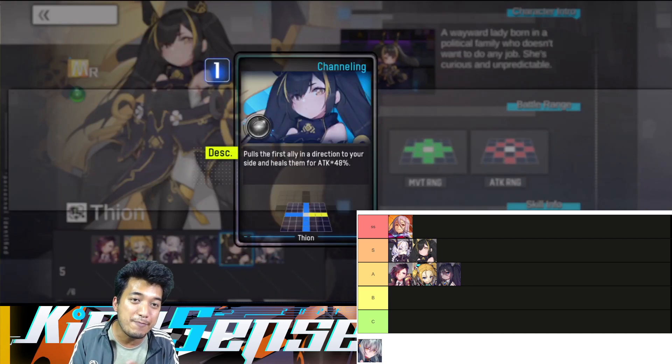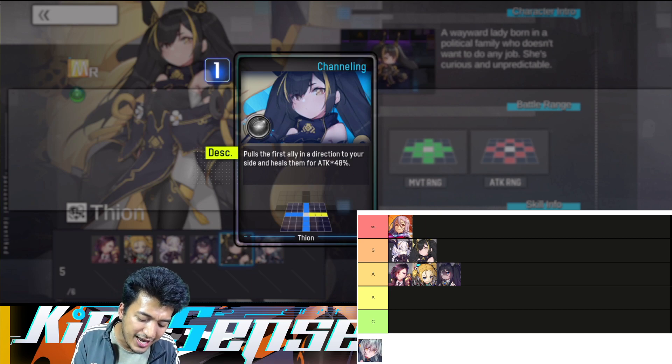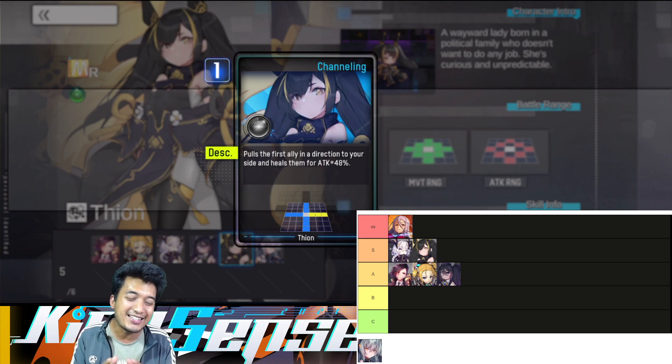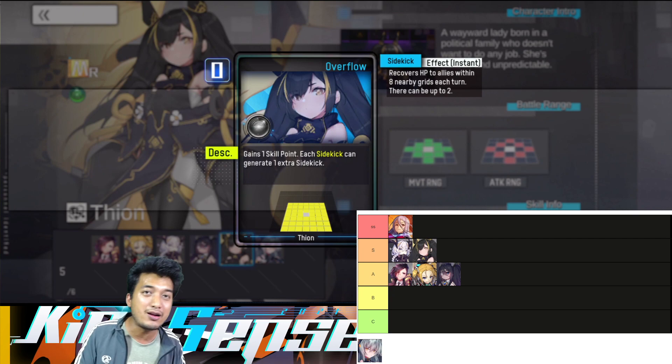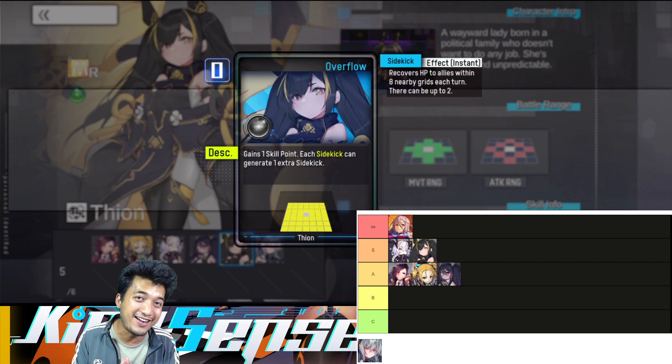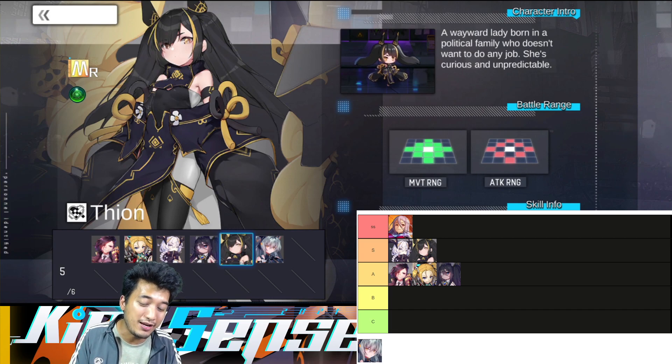Thanks to her second active skill, she can provide burst healing to a particular target, and she can also rescue allies — pulling the first ally in a direction to her side with channeling. If you use her second active skill in a very tactical way, it can provide a lot of statistical advantage in the battlefield, especially in PvP arena content. She also gains one skill point from her overflow, which allows you to keep using skills and turn the tides of battle. She can also summon an extra sidekick, and with 2 sidekicks think about how much healing you will enjoy. Her movement range and attack range are both pretty good, being able to maintain a solid, safe distance between her and the opponent.